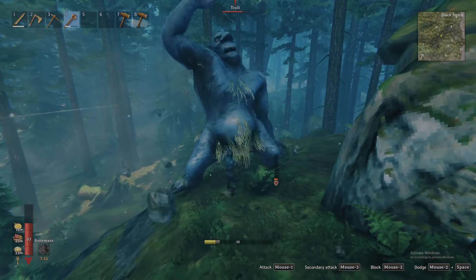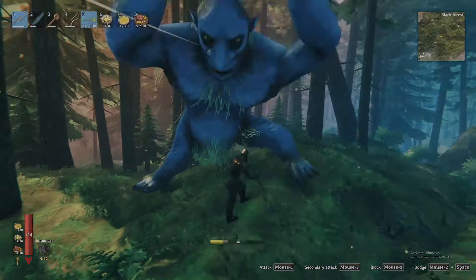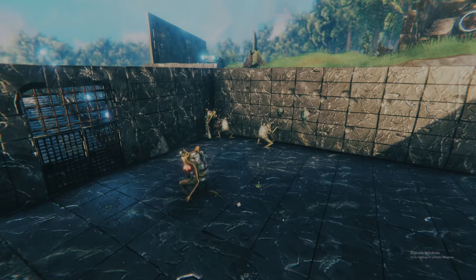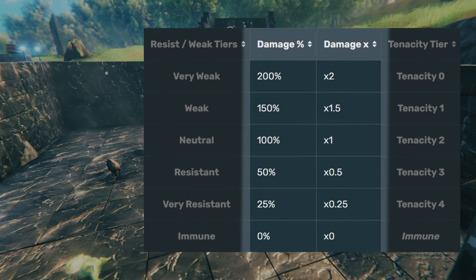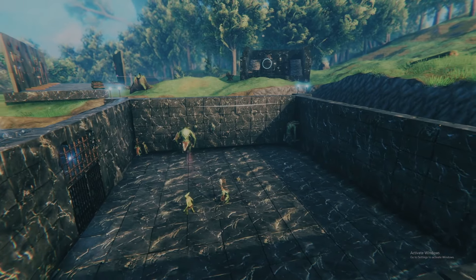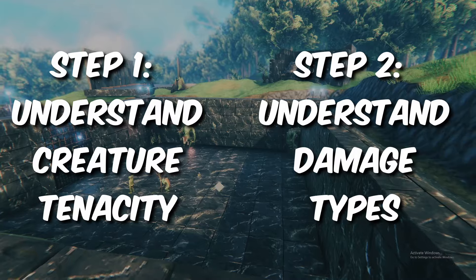If you attack this giant troll with the bronze mace, you are going to get your hit with a rock. But if you attack with the bronze atgeir, it's going to be a whole different story. The reason? Creatures in Valheim each have their own sets of strengths and weaknesses to different types of damage, and a tenacity tier that measures the magnitude of those strengths and weaknesses. If you're interested in mastering combat over every creature in Valheim, understanding a creature's tenacity and the different damage types are the first two steps.